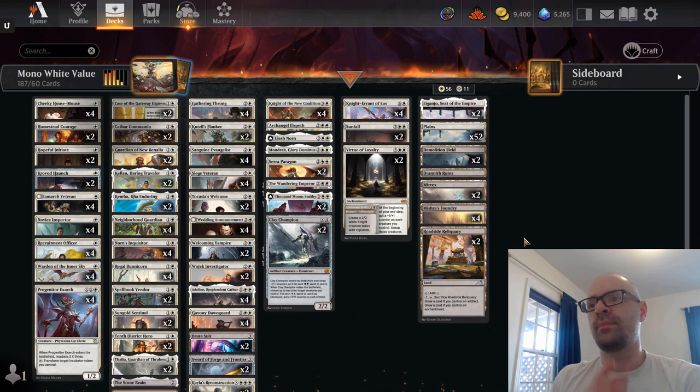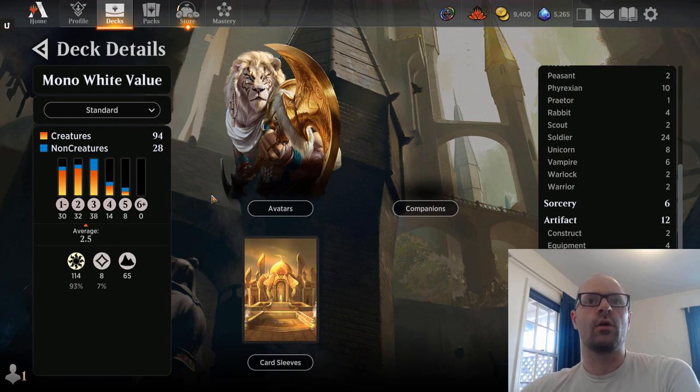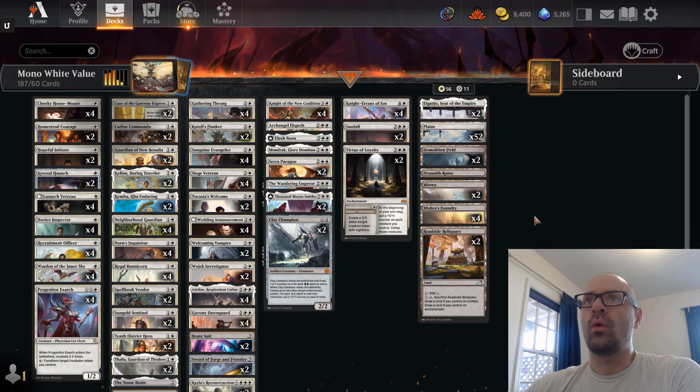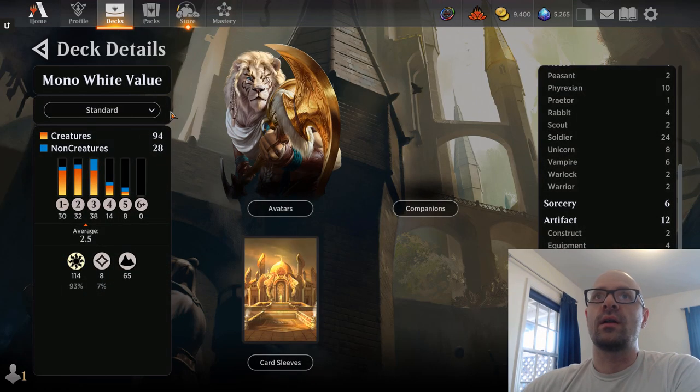If you know that you're a control player, by all means focus on that instead. When we're looking at building either an aggressive or a mid-range deck, we want to look at our curve. Typically with aggressive decks, the mana cost will end at three. For mid-range decks, it's going to end at either four or five. With control and combo decks, you can see the full gamut. So I'm going to be looking at mana cost up to four, with maybe a couple fives if need be, and then go through each specific mana cost band to find cards I want to use.